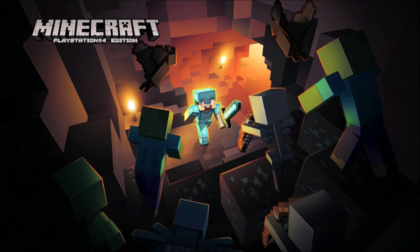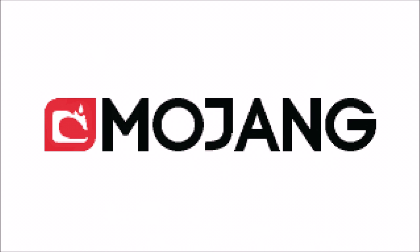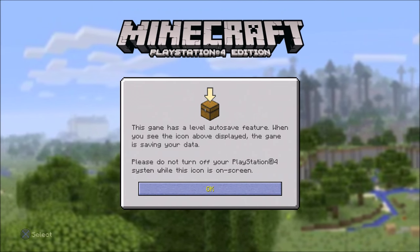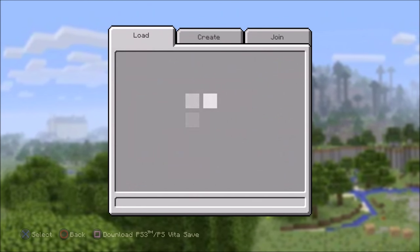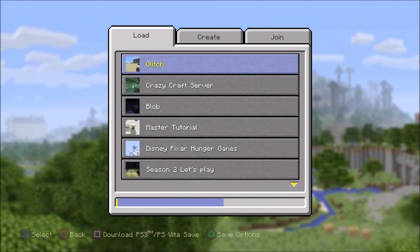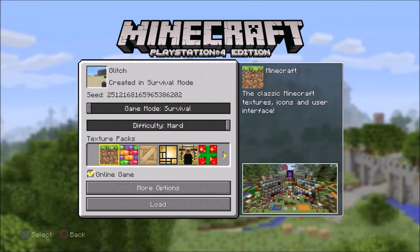Get out of the settings and go back into Minecraft. Load it up and — as you're going to see — it says 'Glitch World created in Survival Mode.' Go ahead and load it up.